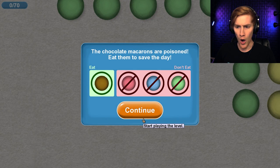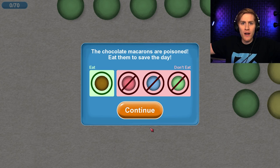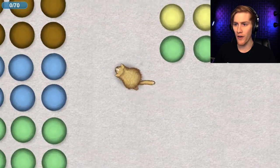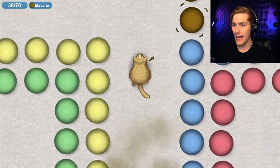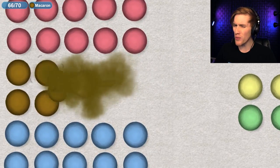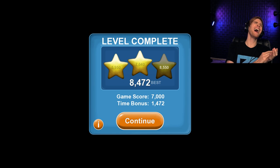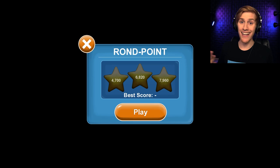It looks like I've got to eat some macarons today — the chocolate macarons have been poisoned and I need to eat them to save the day! I'm going to go from murdering people to saving lives — maybe I am a good guy. I need to find just the brown ones, being really careful not to eat the wrong ones. Cats aren't supposed to eat chocolate, but luckily I'm a robot cat. Wait, was that the whole level? Well I at least got two stars — that level went way faster than I anticipated.